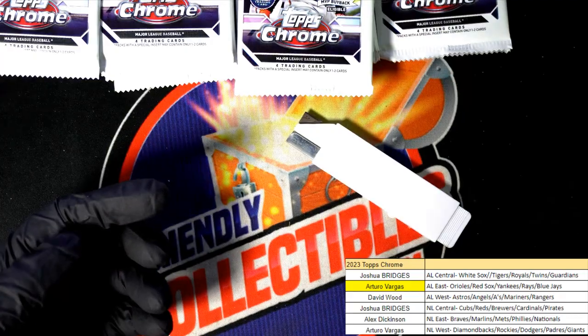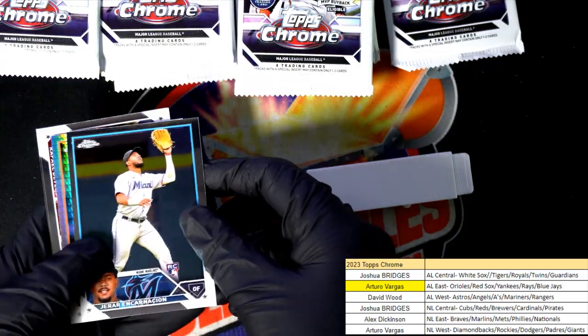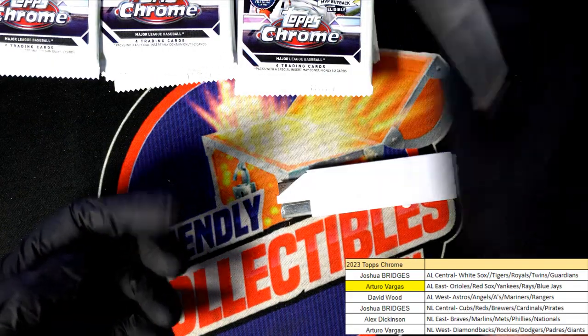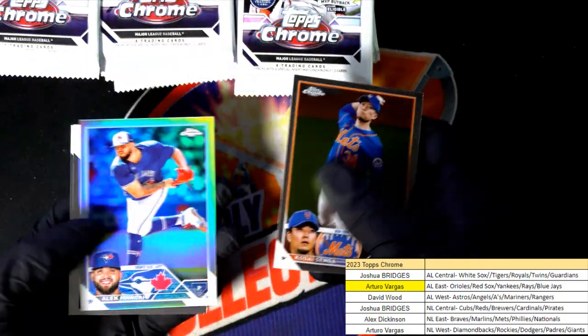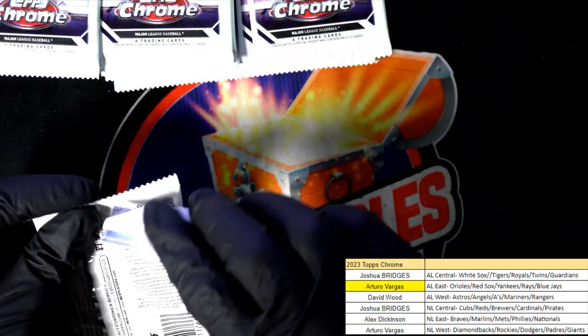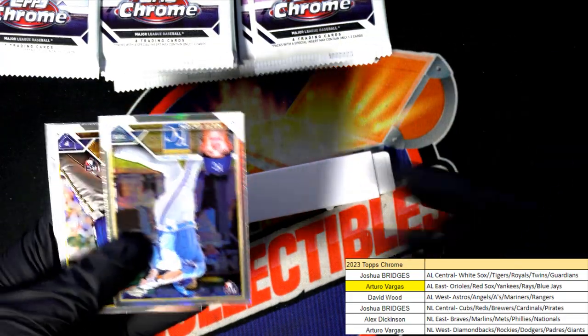Good things coming out in Chrome Baseball. Come on super fracture! Nice rookie card prism refractor there. Trevor Story — nice rookie prism refractor!